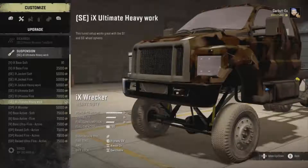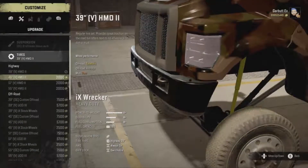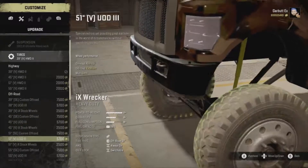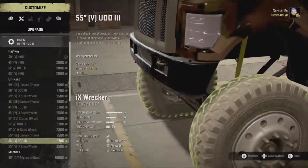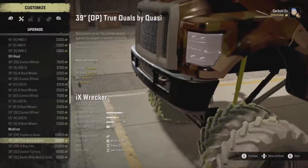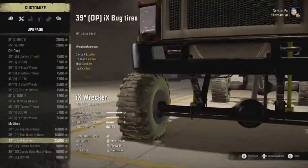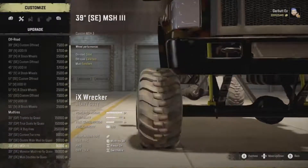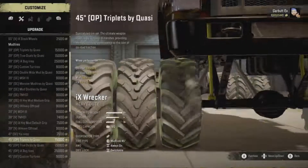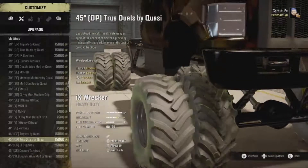Let's go with the 51s — I want to see what it's like with those on it. Wow, so many tires just popped up. We're still in the Summer Proving Ground. Let's go with mod mud tires — we can have duals by quasi-bug tires. So many tires, lagging out a little bit. You can have triples, you can have triple true duals.